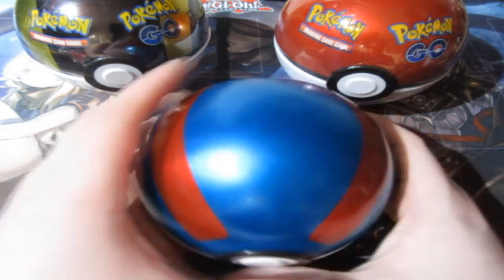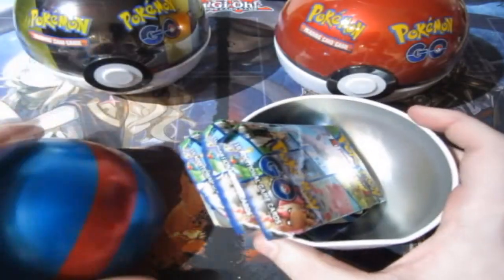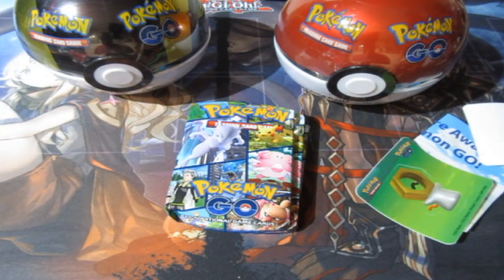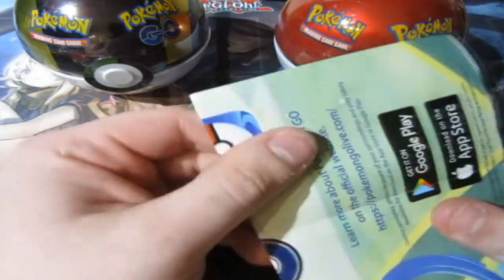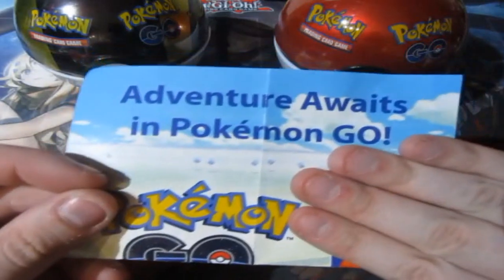We're opening up every single expansion set that Pokémon has released. So this is what you get in a Pokéball tin — it's a little bit basic. You get yourself some stickers, which is nice, and a code card. I might actually use it myself this time.